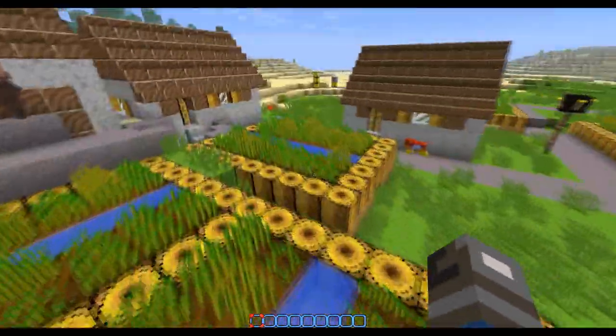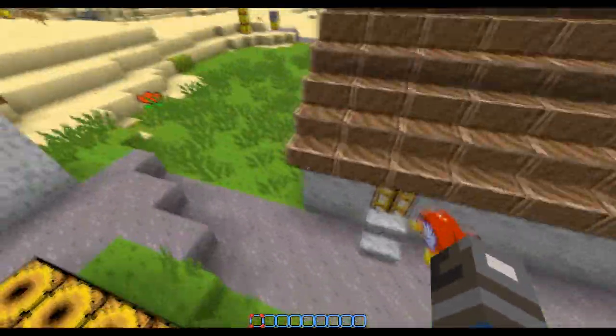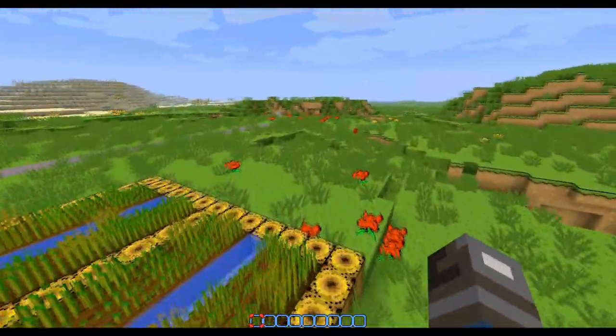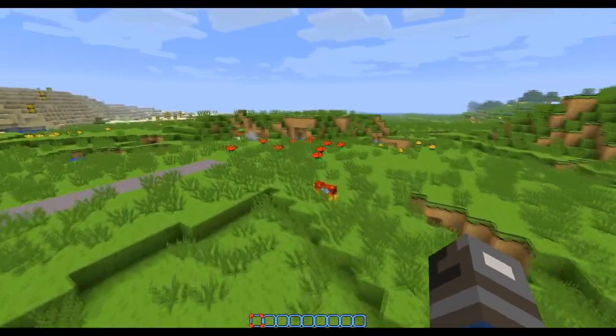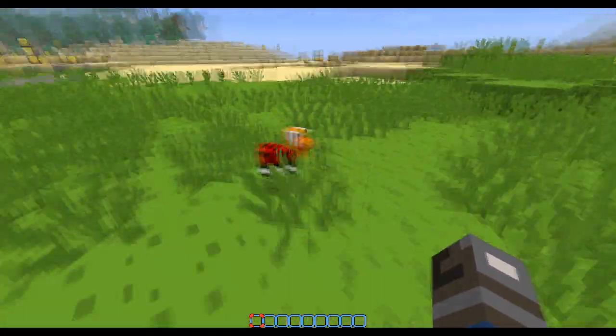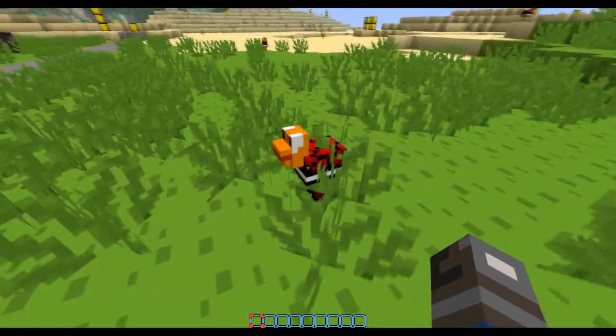Looks quite good, looks a bit cartoony. The pigs have got wings and stuff. And the chickens look a bit like shell monsters and what not. Yeah, it looks quite nice. There you go, see the chicken — hello chicken.